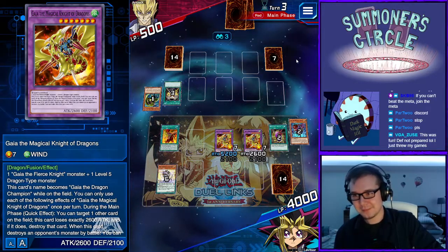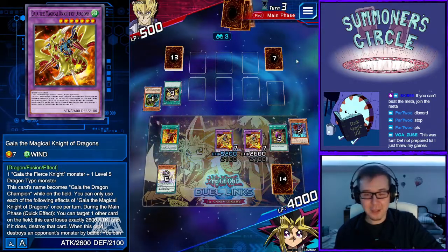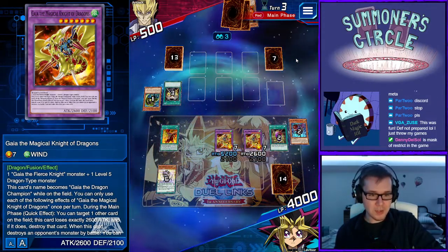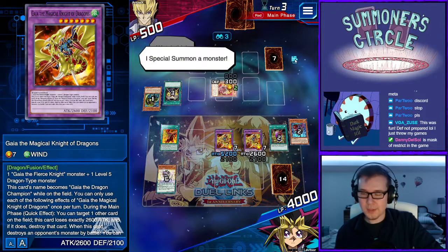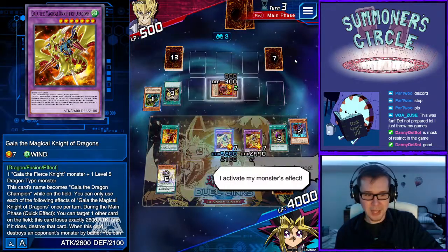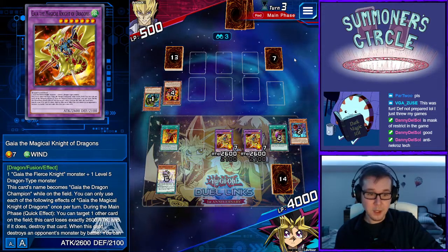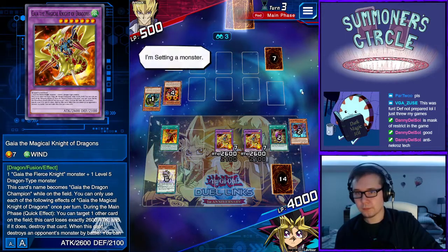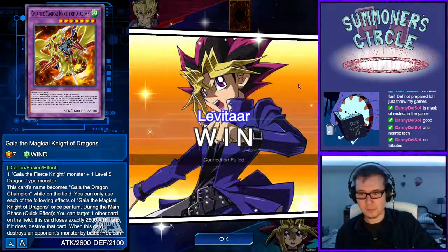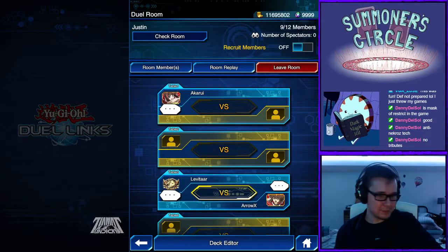I cannot wait for next Summoner Circle when everyone's running it — it's going to be really interesting. I'm excited for the one person bringing Gishki again. Someone's gotta run Gishki — I want to see Zielgigas beat the hell out of someone, it's so strong and has a bounce effect and draw power. Is Mask restricting the game? Watch this — I special summon Crimson. Oh I love it! Set one — oh no, I made a promise. Levy wins. The king has been dethroned.